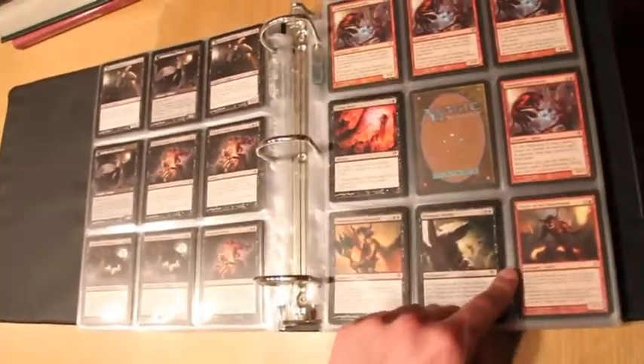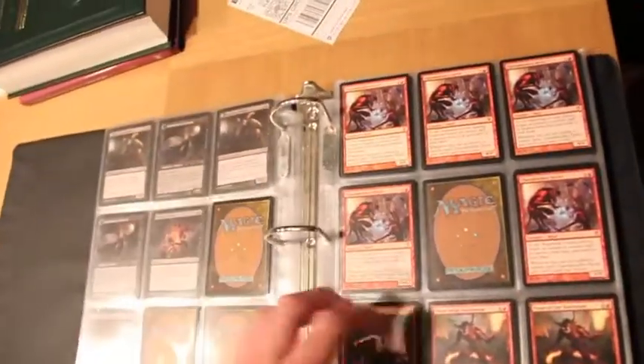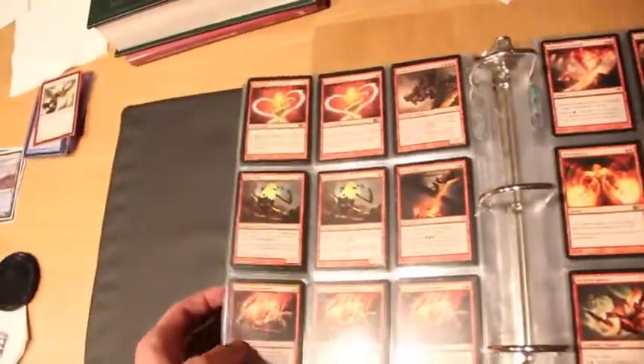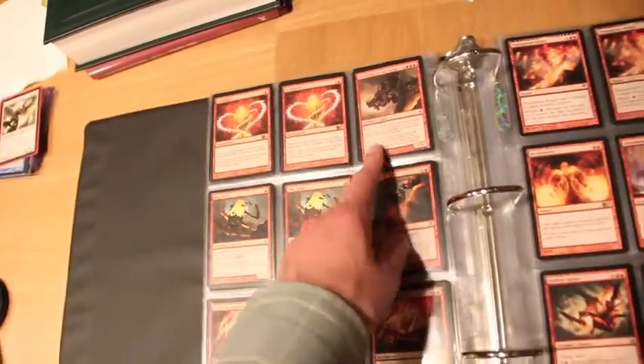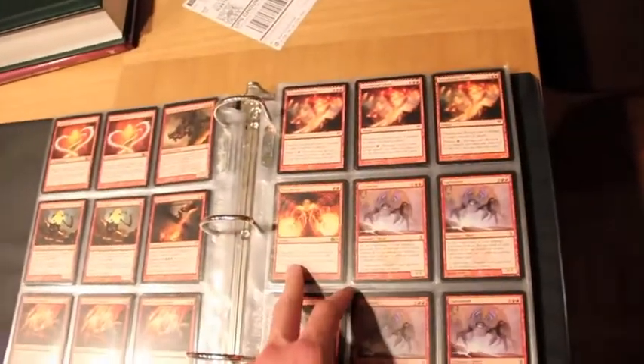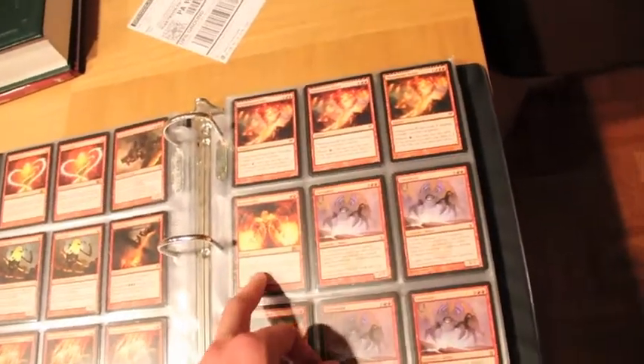We got a Killing Wave, Lord of Ashmouth, Demonic Rising, five Charmbreaker Devils, two Flay of the Hatebound, one Blasphemous Act, two Mana Barbs, Chance of the Forge, two Slagfiend, Devil's Play, and three Herodic's Punishments.